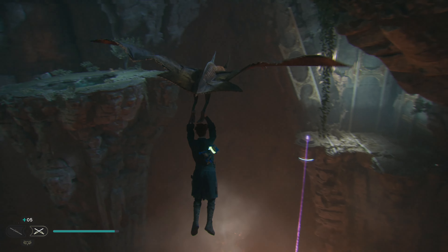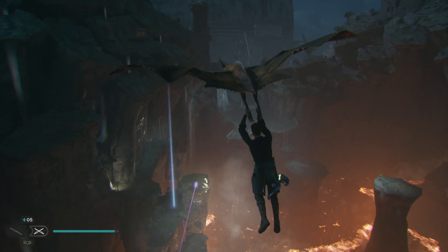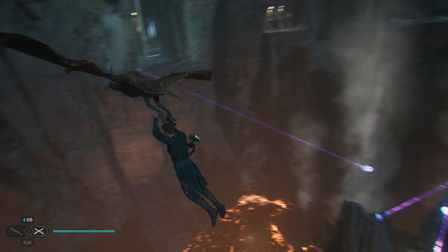Now you need to stay off the ground for 60 seconds. You can't touch any walls or can't touch the ground. After the 60 seconds are up you will need to land. Do not fall into the lava because I can promise you that won't work.